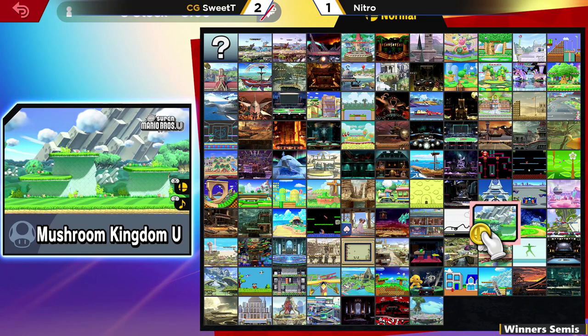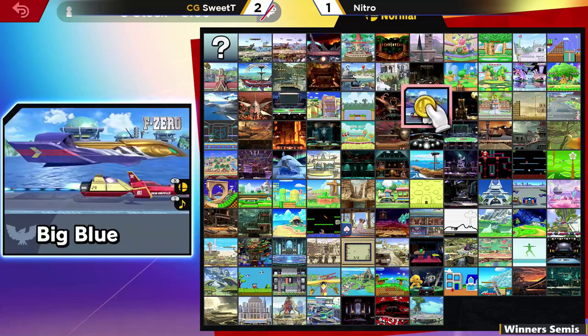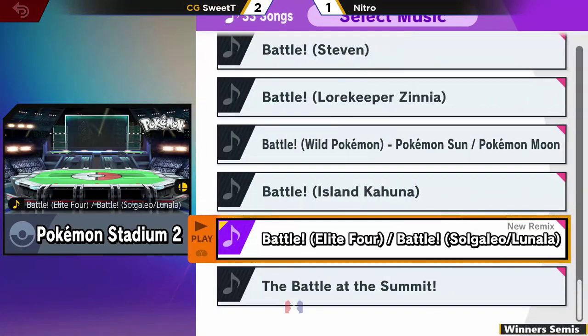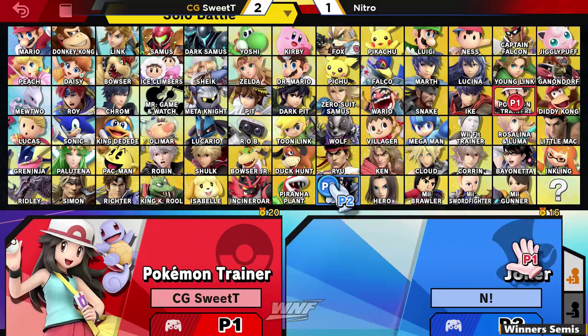Looks like we're going to get Z-Fly on the mic to cover for the other commentator. Going into game four — Sweet Tea with the counter pick advantage now. If Nitro does manage to bring it to game five, we'll see where he wants to take this. Running it back to Pokemon Stadium — it was definitely close towards the end. If Nitro had not gotten hit by that down air into the up air, he almost had the chance to make a comeback, but not quite quick enough.